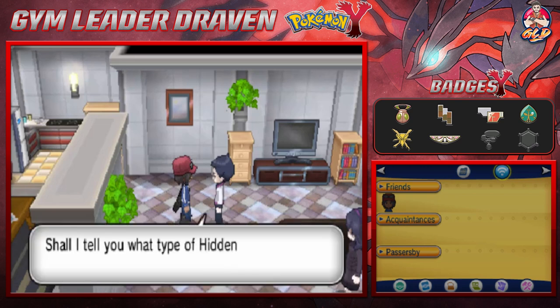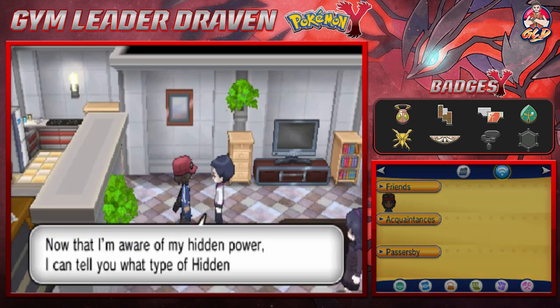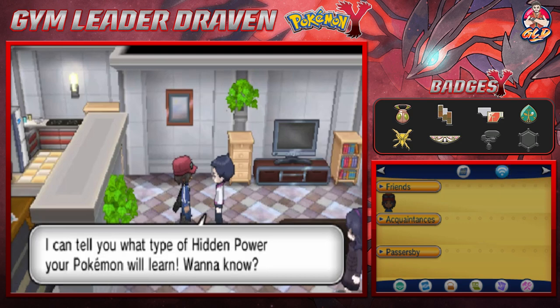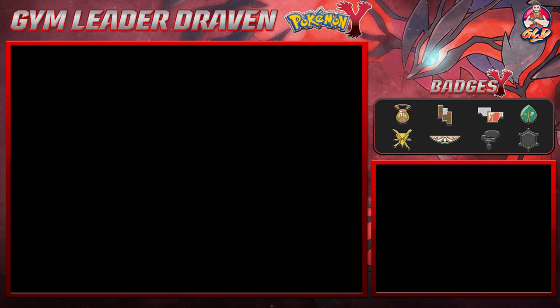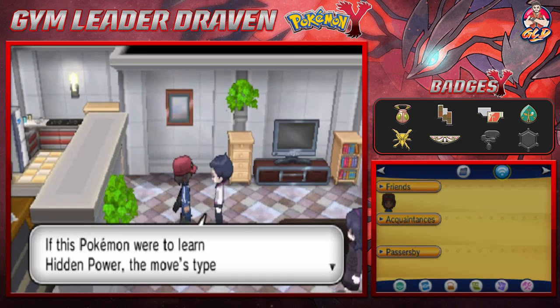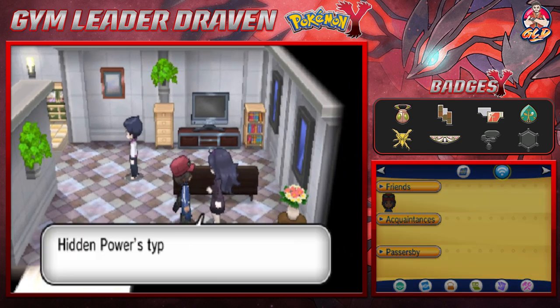I did do something off screen - I got myself TM90 Substitute in the Pokemon Center here in Anistar City, so keep an eye out for that. Now once you get the Hidden Power from this guy, he will be able to tell you the Hidden Power type of your Pokemon. So if you wanted to give it to Starfox, based on the equations and math - this Pokemon's move will be Bug type. It's all equations and math that I don't know.